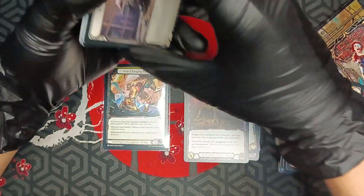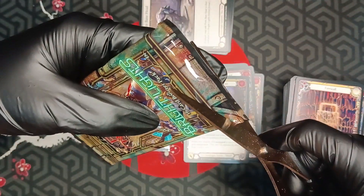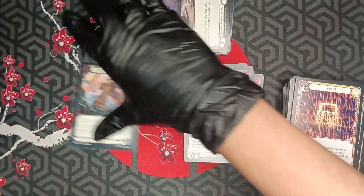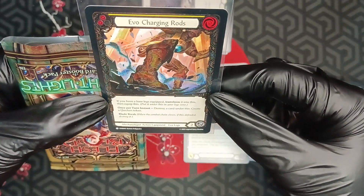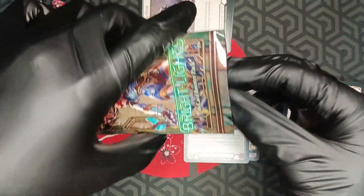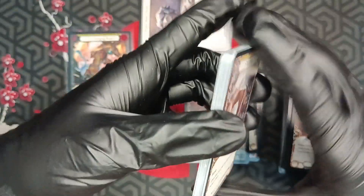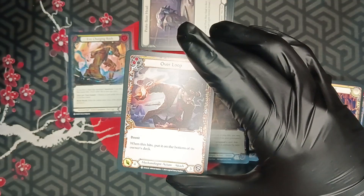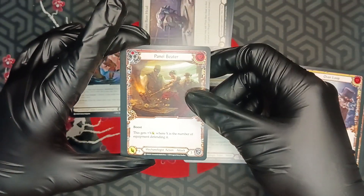Last pack — will there be anything that can top a cold foil? Let me remind you — one badass looking cold foil. Is it good though? Once per turn, instant: destroy a card under this, create a Quicken token. Quicken gains Go Again. That is good! Also from the pre-release event packs I got some expansion cards — one for Brute and one for Warrior, which was quite a surprise. Pretty cool.